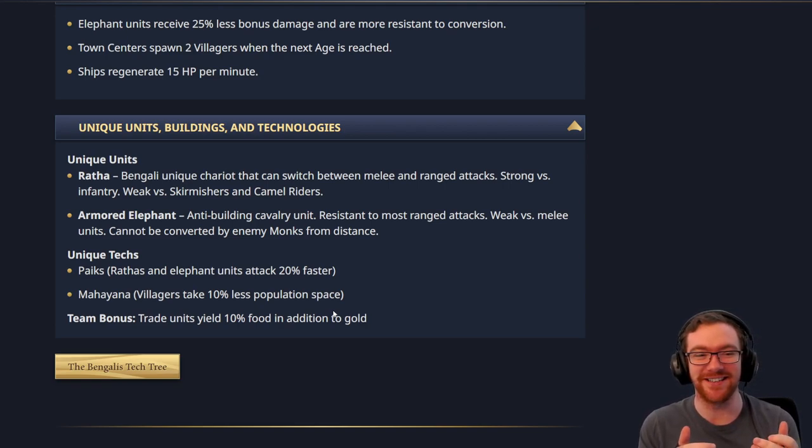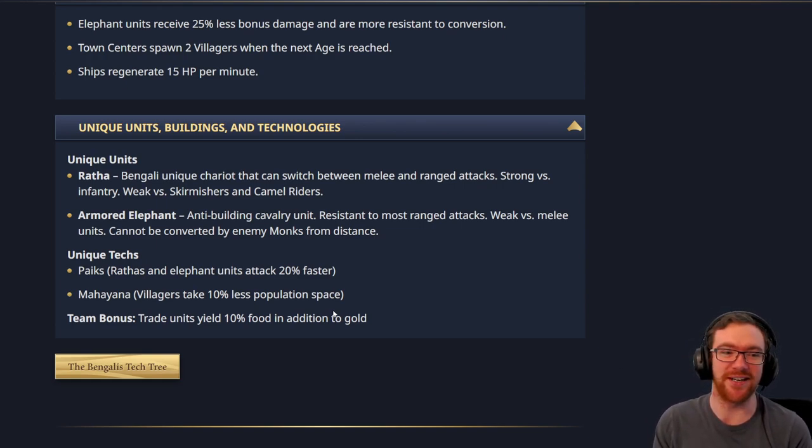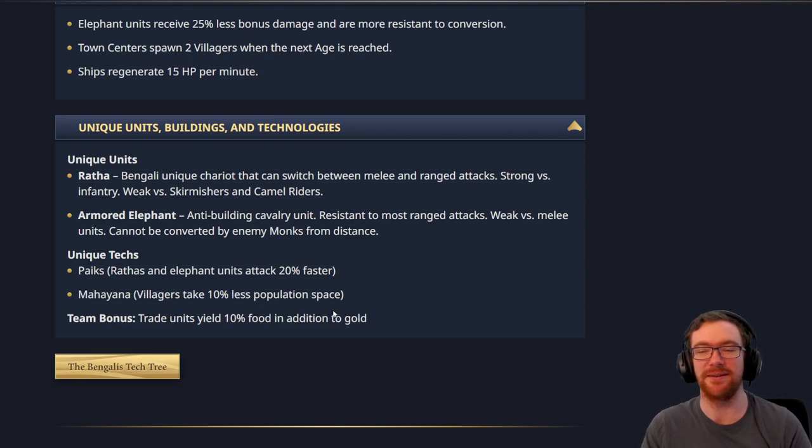I wonder if you actually have to specifically tell the Chariot what mode you want — like if you click Q or something and it switches from ranged to melee mode. I do have to wonder what the move speed on this thing is though, because there's a good chance that if it's too fast, it's going to be impossible to actually deal with.